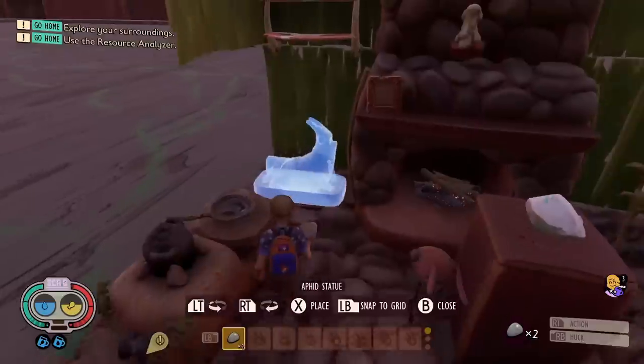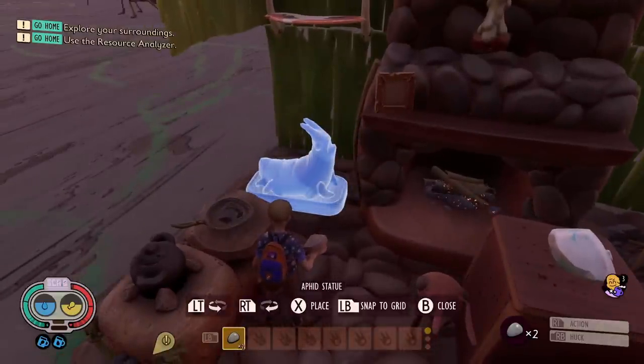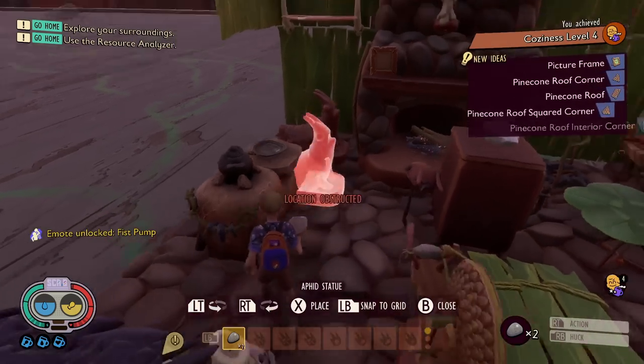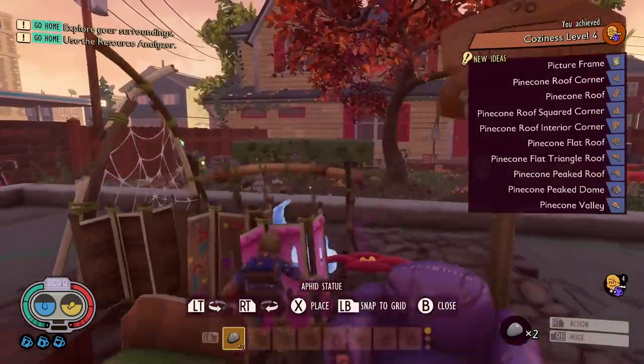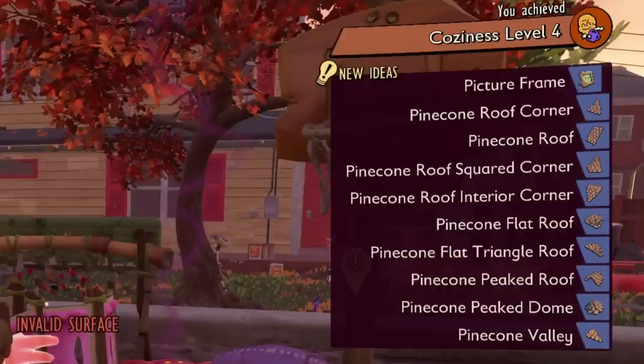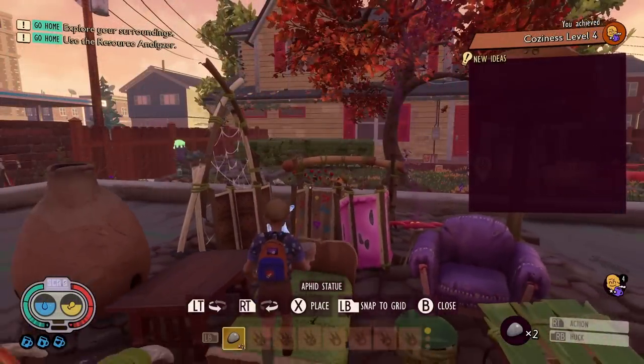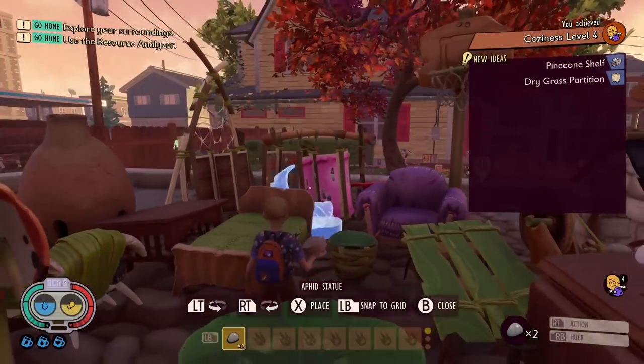At this stage, you're going to have to have quite a lot of decorative pieces and pretty much all the crafting options available — like the Cookery, maybe even the Ice Box, and some of the stuff you've been unlocking, like the Hearth. Make sure you put them down and you can see how much stuff is needed to unlock level four. At level four, you'll get the Picture Frame, the Pine Cone Roof Corner, the Pine Cone Roof, Pine Cone Squared Corner, Pine Cone Interior Corner, Pine Cone Flat Roof, Triangle Roof, Peat Roof and the Peat Dome, as well as the brand new Pine Cone Valley, meaning you can now complete those triangle little gaps at the top. Pine Cone is the brand new roof resource type and it's the only way you can unlock it by getting to cozy level four. You also get the Pine Cone Shelf and the Dry Grass Partition at level four, and the healing buff will pretty much just replenish your health whenever you're in close range of your home.